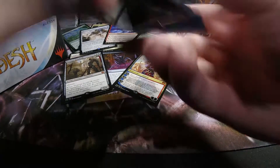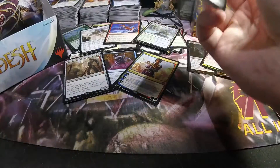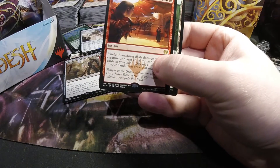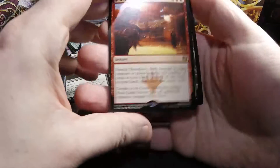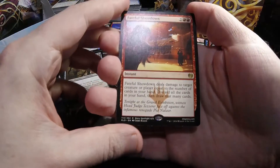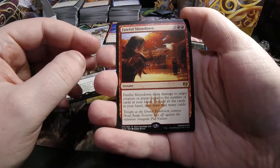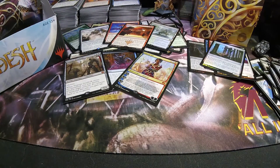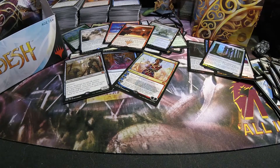So we have quite a bit left. We already got our average number of mythics here. Fateful Showdown, with the story cards — two and two red instant. Does damage to target creature or player equal to the number of cards in your hand, then discard all cards in your hand and draw that many cards. This could be fun — sort of a blue-red control thing could be pretty cool with that card, or Grixis, whatever, looking along those lines.